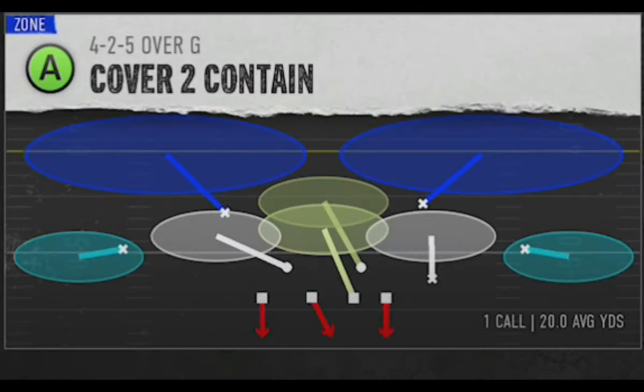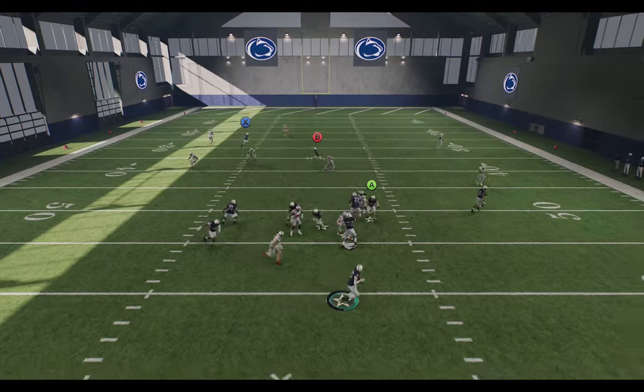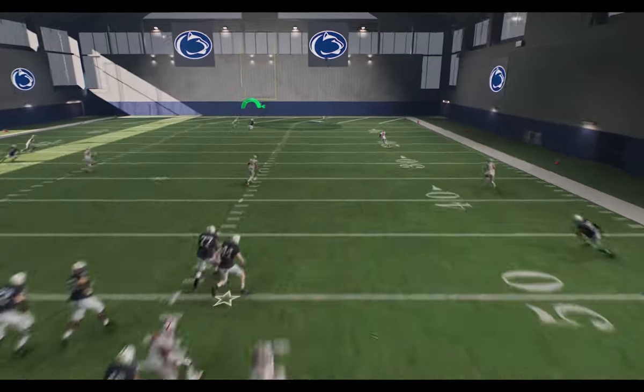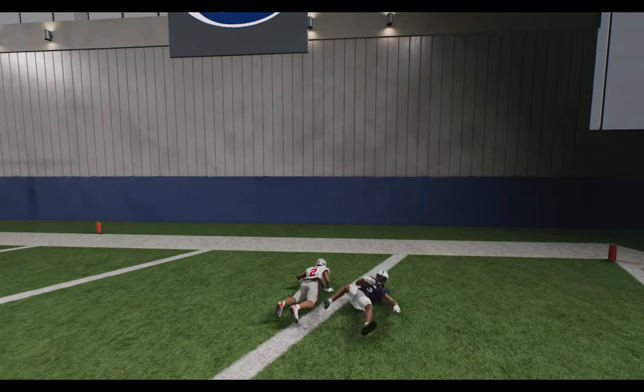Next up, I'm going to show cover three. We're going to switch over to cover three Sky. This play is a natural one-play touchdown against cover three, so I wouldn't make any changes. Once the X receiver crosses the safety, it can be a very easy one-play touchdown — just as long as you can buy time in the pocket.